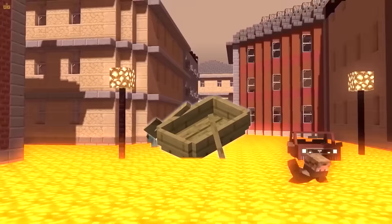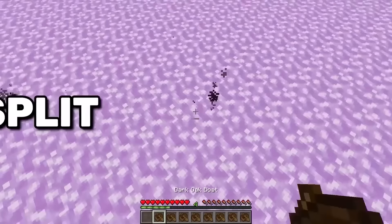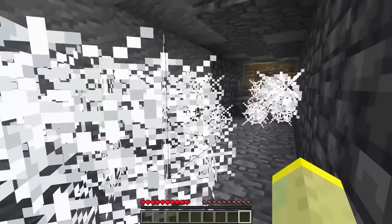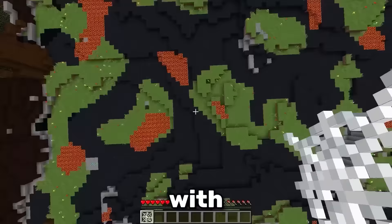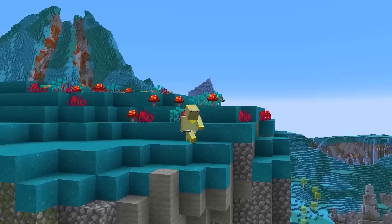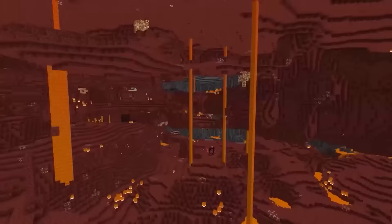Boats are entities, so they burn in lava. However, you have a split second window in which you can jump on them. No matter if you use a hay bale, a cobweb, scaffolding or powdered snow, with the correct timing you will survive anything. These four blocks might even be better than the water bucket, because they can be used in the nether.